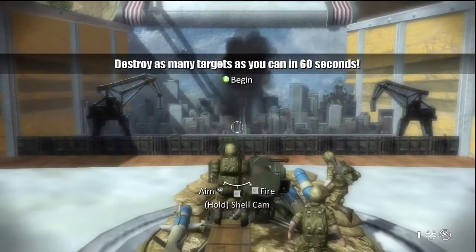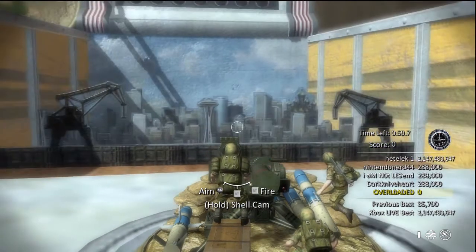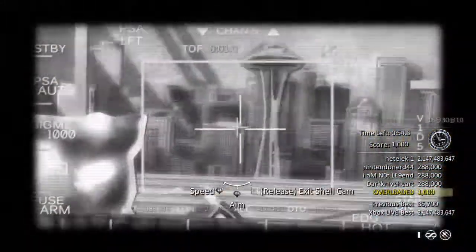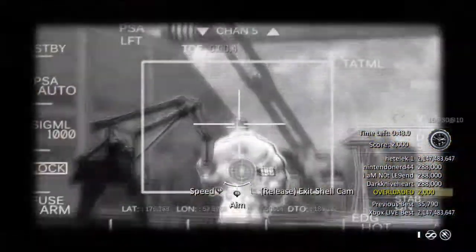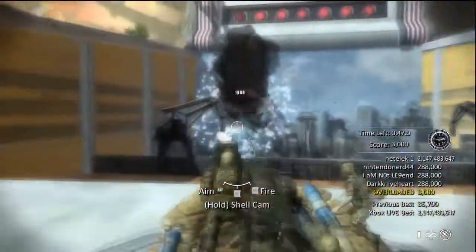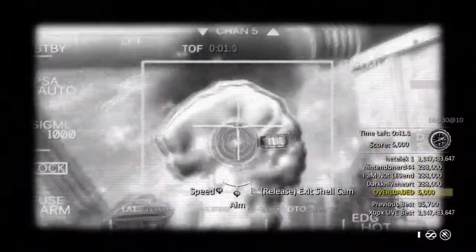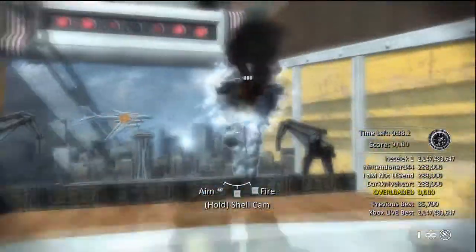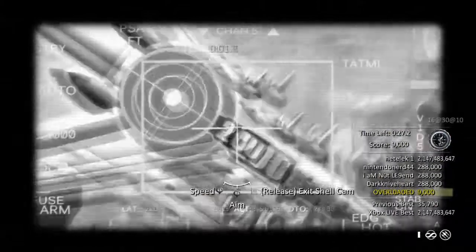This is pretty cool — you can actually control the missile or the artillery around. I swear the leaderboards are hacked on this game already. I looked at the leaderboards and the top score for the first level I just did — I got 37,000 points. Look at the leaderboards: 288,000. How do you get 288,000 points in this? Somebody please tell me, I would really like to know what I'm doing wrong.